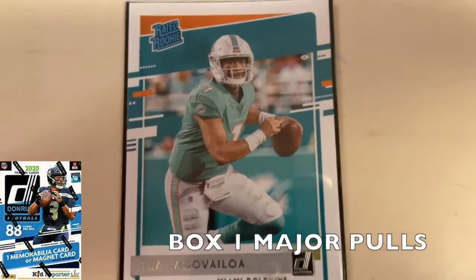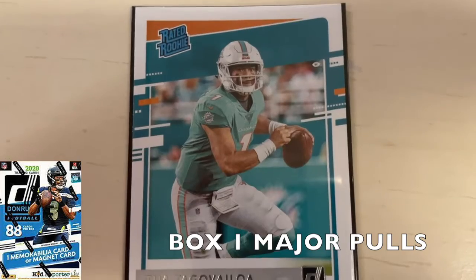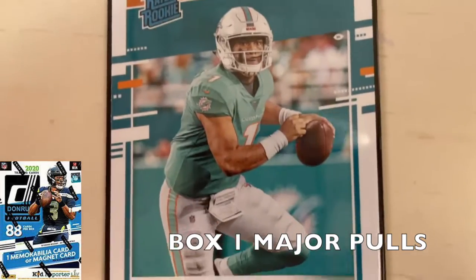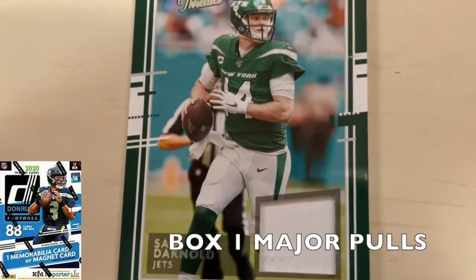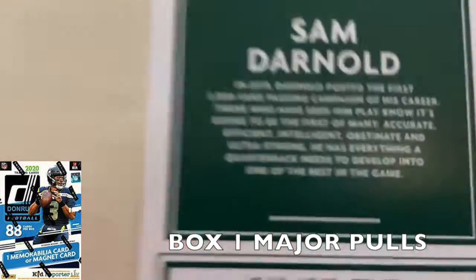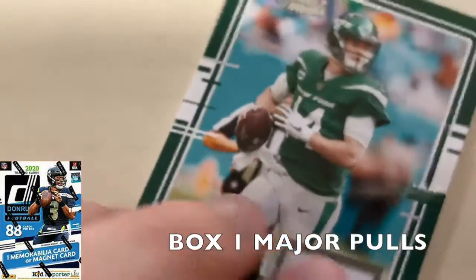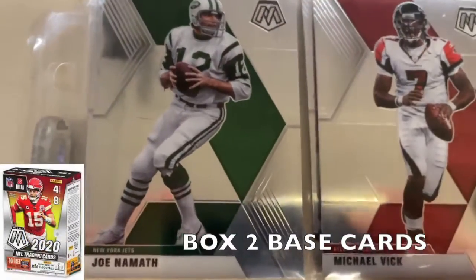Now for the big hits out of this box. First, a very hot card right now — a Tua Tagovailoa rated rookie card. Hopefully I can get $40 or $50 for this one, especially in the good condition it's in. Also, a very cool Sam Darnold game-worn patch card. The enclosed player-worn material is guaranteed by Panini America. If there are any Jets fans interested in this card, let me know in the comments.